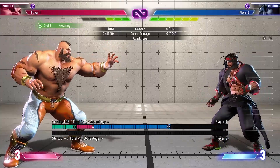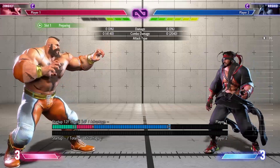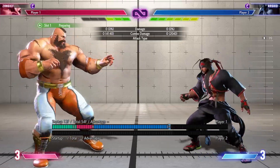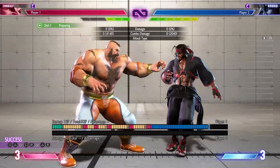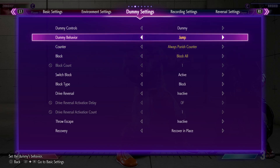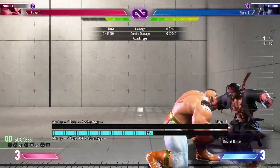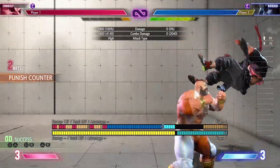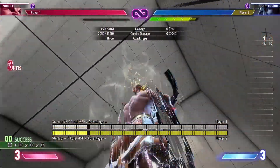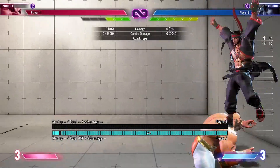Despite those issues, you can still use lariat and crouching heavy punch. When you see someone jumping, you still want to do lariat almost all the time, especially if they're in the corner. Because if you see someone jumping in the corner, there's a very specific lariat hit that gives you around 43% for an anti-air. It does cost a lot of meter, but it's really really good.